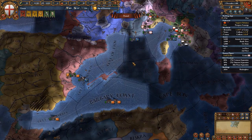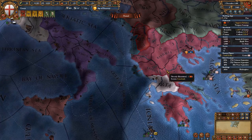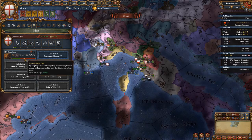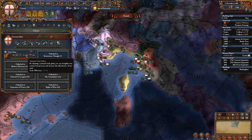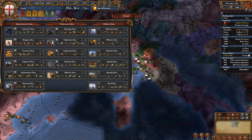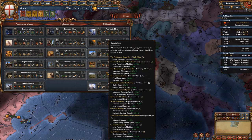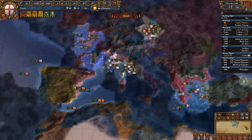You also have a free hand in attacking Circassia and the Georgian minor nations. If you get the chance, attack Aragon and Naples whenever they get their independence, as well as Epirus — feed those cores back to Byzantium before integrating them fully. The first idea group I recommend for Genoa is Trade ideas, as you are a trade power and will rely on your trade economy above all else. Filling up Trade ideas gives three extra merchants, extra trade range, trade power, trade efficiency, trade steering +25%, and caravan power.